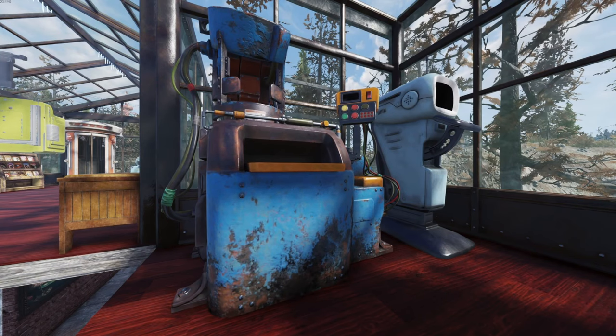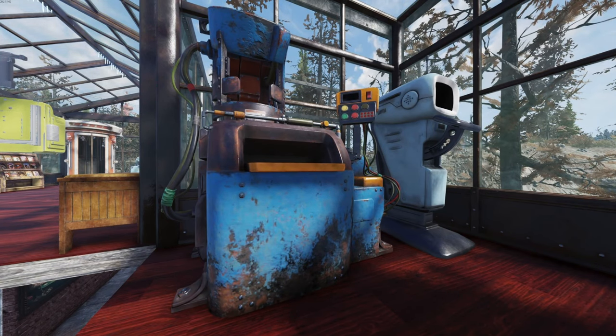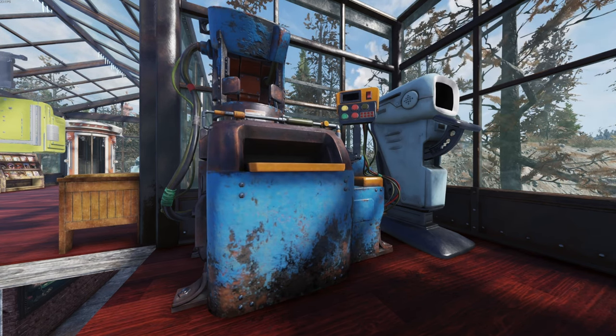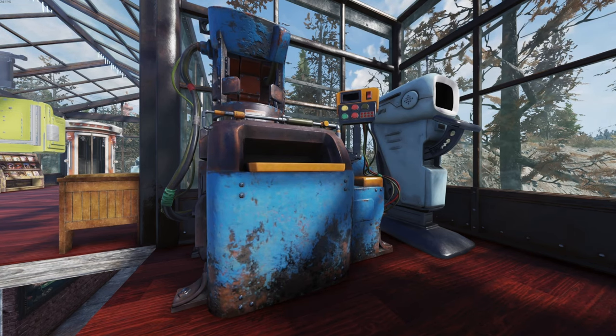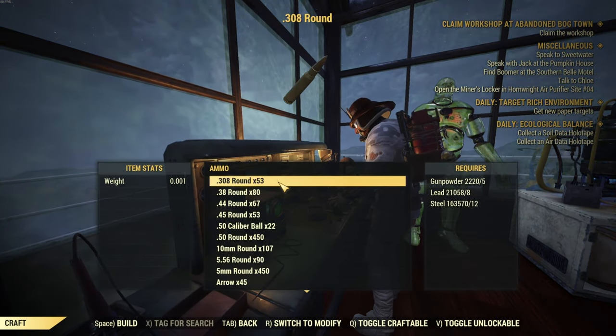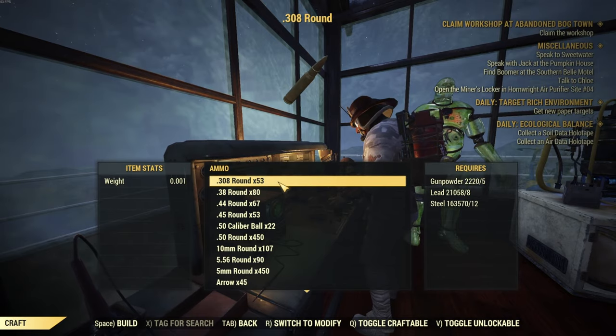Let's not forget the ammo converter that can be bought from Mortimer with the Raiders for 1,250 gold bullion as long as the friendly status is met, but you can also find this item with Minerva for 938 gold bullion when she has it on sale. And while I don't mind making my own ammo, personally for me it's a lot more fun to do this next option.